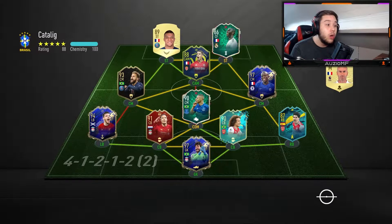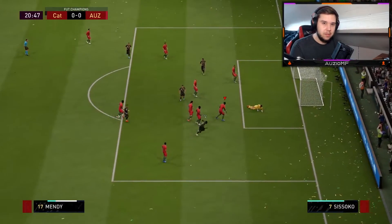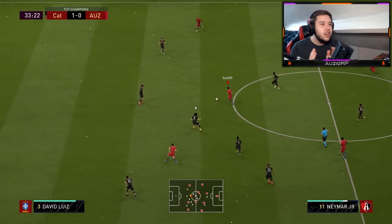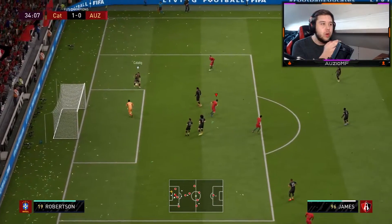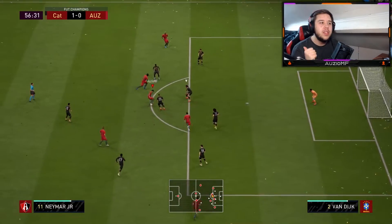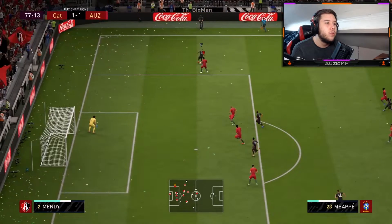Look at this team — I was very impressed. He passes it to Mendy and — Mendy, seriously — I literally allowed him to have the shot because I thought he ain't going to score that. But we do a little ball roll to get the angle with Daniel James and we end up missing. So you're telling me Mendy can score at a hard angle but Daniel James can't score a clear cut? Interesting. But Sissoko does make him go 1-0.